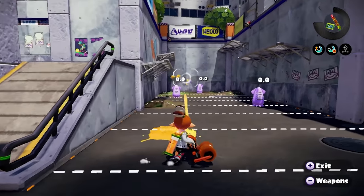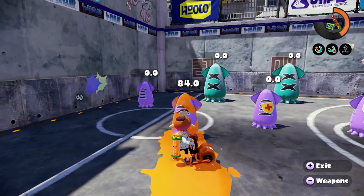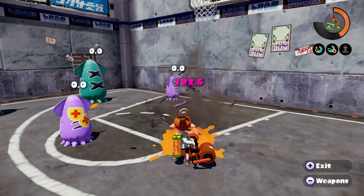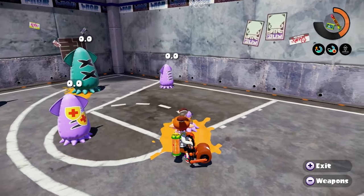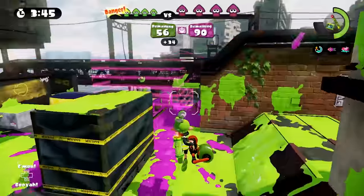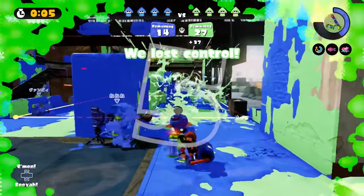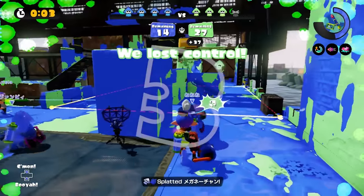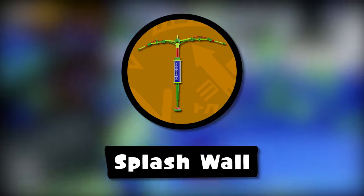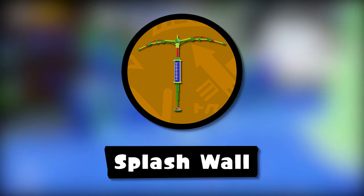True to its name, it weighs down the user a lot in terms of movement speed. In terms of damage, all splatlings have equal damage to the Splattershot Jr., so it takes anywhere from four to five hits to splat depending on your enemy's defense. Because of this, don't always wait for a 100% charge — if you're stuck at close range, charging even one-fourth of the maximum can be enough to take out an enemy. It may have the ability to charge up, but that doesn't mean it should be played like a charger — it's very much its own separate thing.